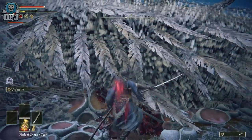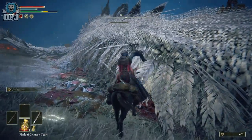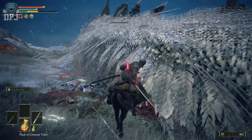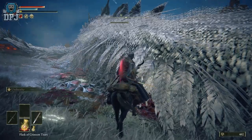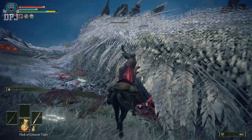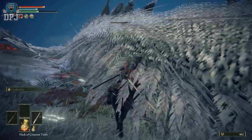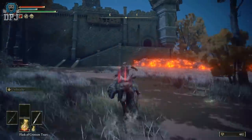As soon as you see him getting low on health, what I was actually doing was getting his health down real low, then jumping on my horse — because you can still get the blood loss buildup and that nice chunk of health come off him if you hit him while on your horse. So I was getting him down low, jumping on my horse, and finishing him off on horseback.